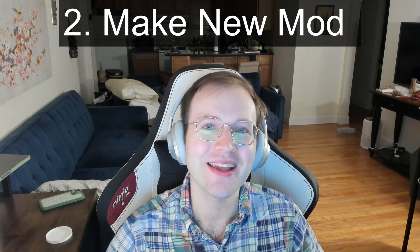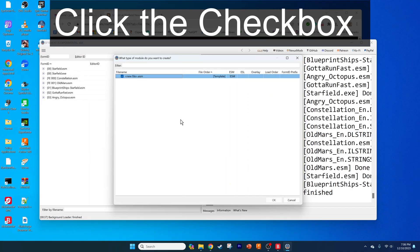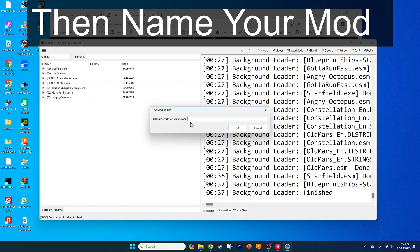For step two, you need to make a fresh new mod. Right-click on the left part of the screen and select Create New File. Click the checkbox that says newfile.esm, then click OK. Then name your mod, which in our case will be Angry Octopus.